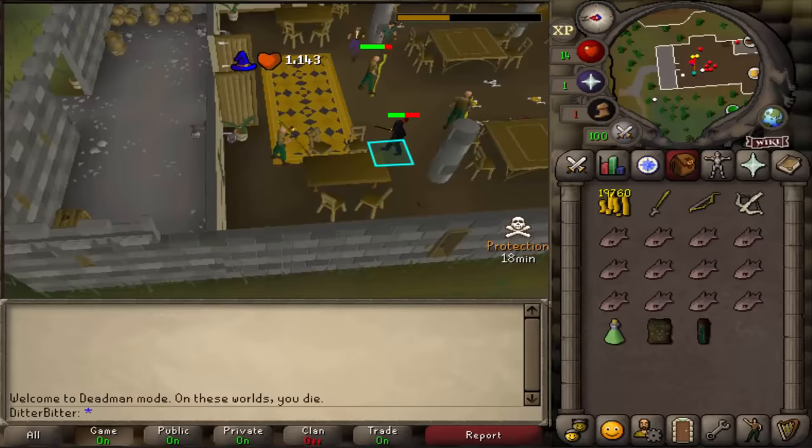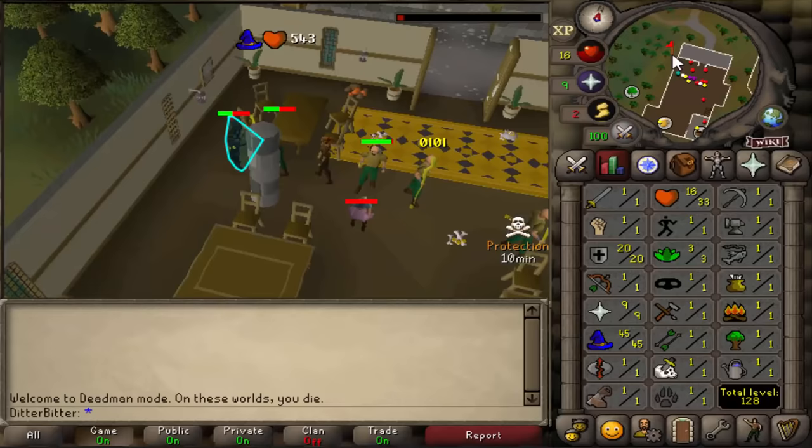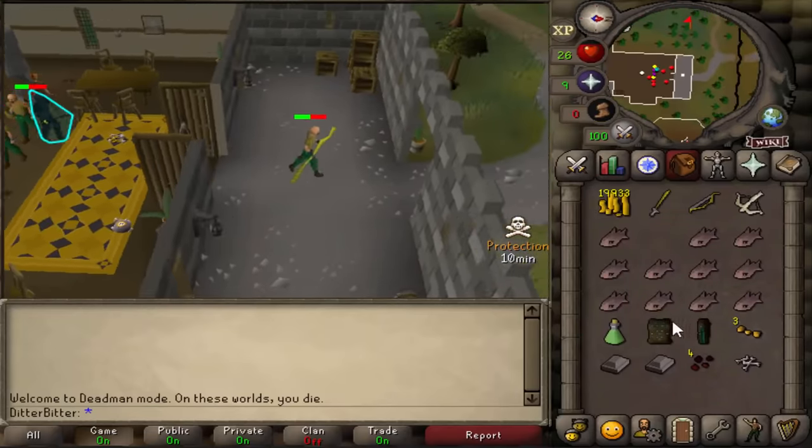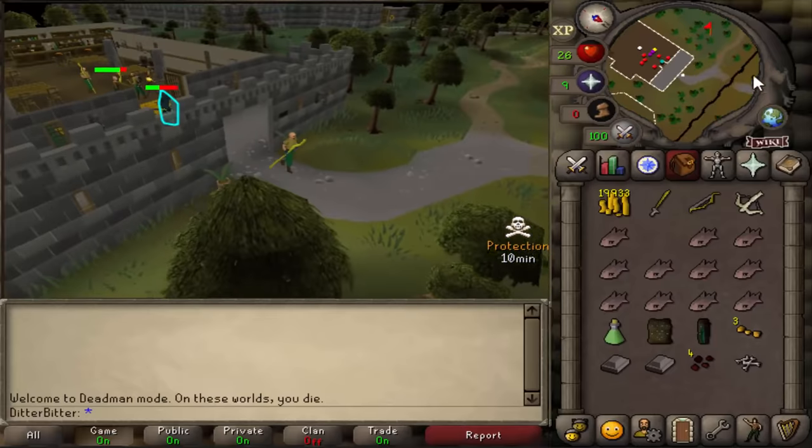Now we just need to get training till 45 magic. Alright, that's 45 mage. We got 45 mage and 20 defence — that's all we needed. We're gonna make our way to Rock Crabs now.